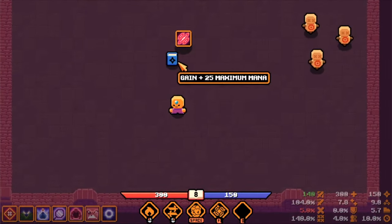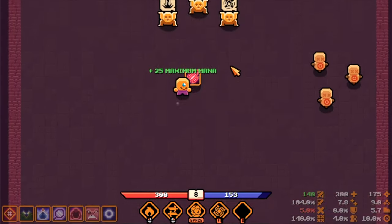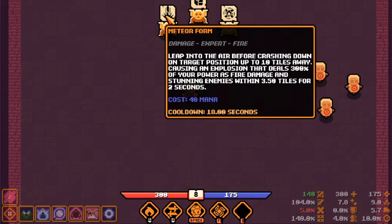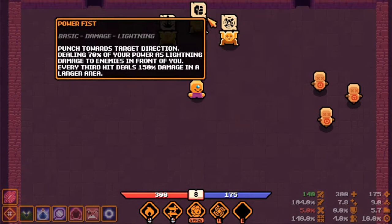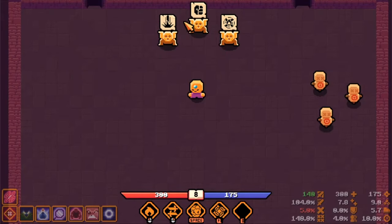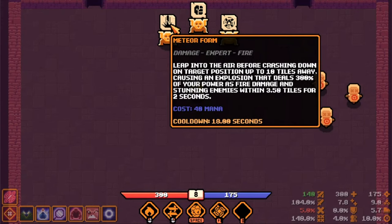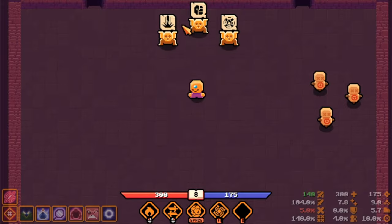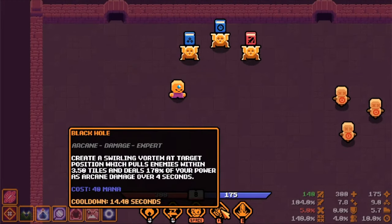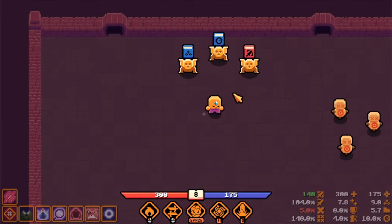Casting a basic spell grants 2.5% attack speed for 4 seconds. Meteor Form: leap into the air before crashing down on a target position up to 10 tiles away, causing an explosion that deals 300% of your power. Lava Chakra: spawns a spinning projectile that orbits you for 7 seconds. I think I've had Meteor Form before - you literally just jump on the enemies and stun them. We can throw the Black Hole, jump on them, and then slice them. Let's get cooldown reduction.